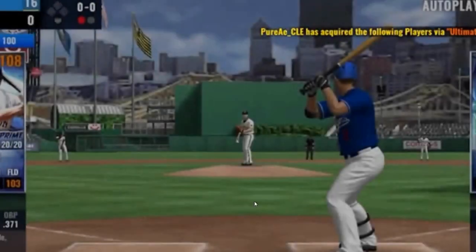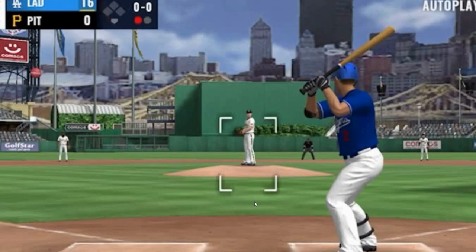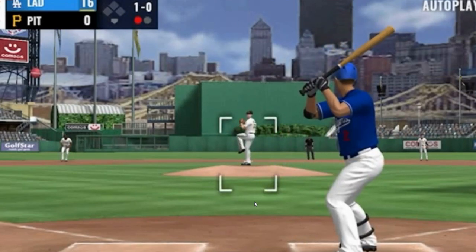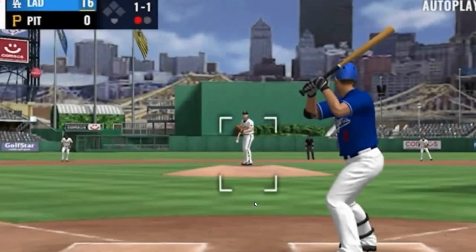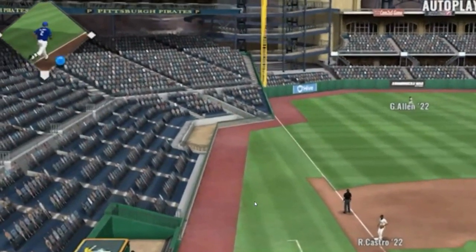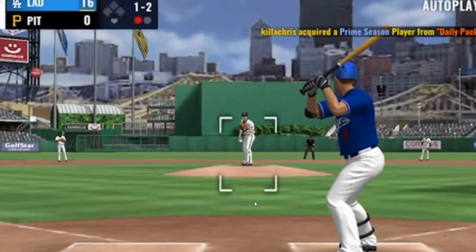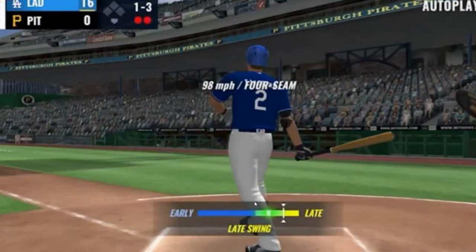The bases are empty here with one away, and stepping up now is Jacoby Ellsbury. Curveball just missed. Here's the wind-up, now the pitch — slapped foul. Soaring ball to the left, and a foul ball. Here comes the 1-2, and he struck him out swinging.